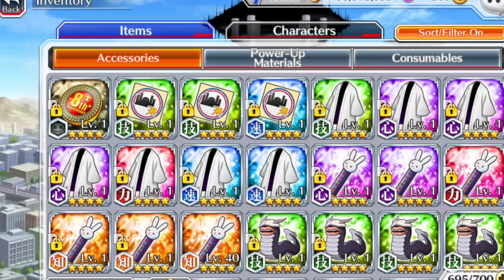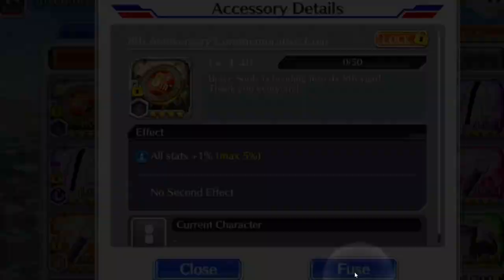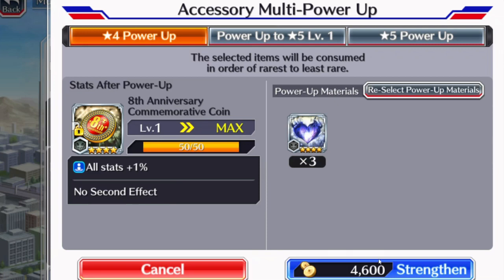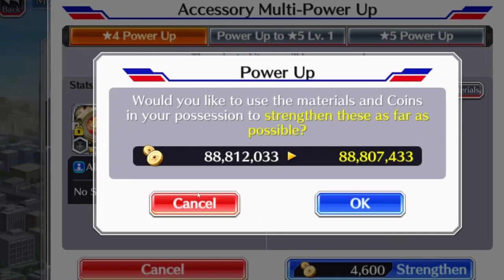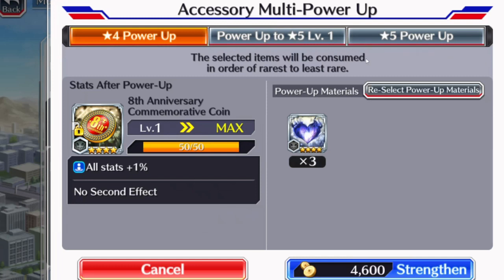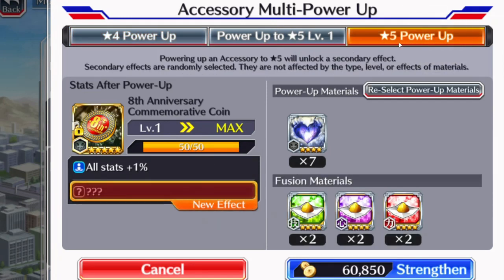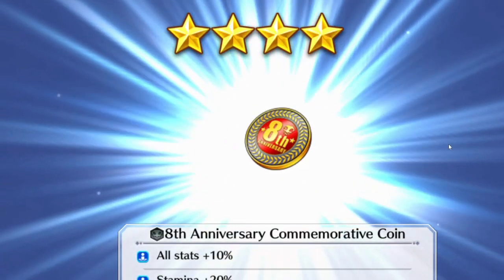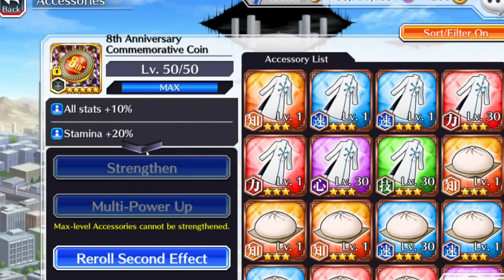It's the same thing for accessories. You get the multi-power for accessories, and this is only going to be for four-star accessories. Go ahead and fuse — only max level accessories can be evolved. Go ahead and hit multiply power up, then hit strengthen. You can power up to level one, level two, level five — it'll literally do all of this for you. Stamina did it — rose stamina 20 percent by itself.